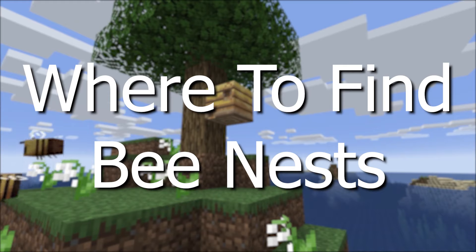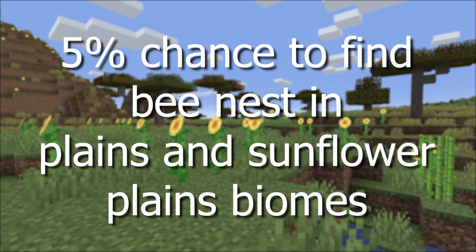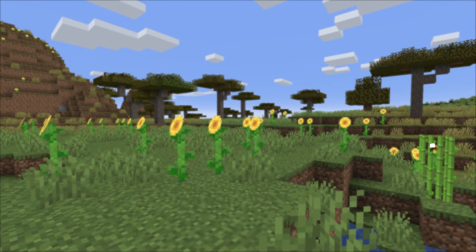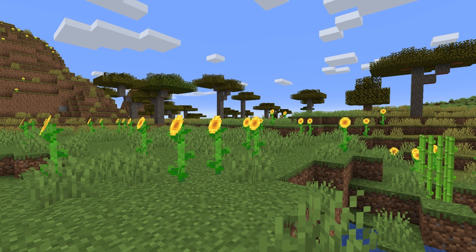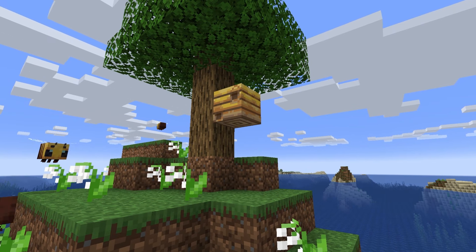We need to start by talking about the bees nest and where to find them. The most likely biome to find them is a 5% chance in the plains and sunflower plains biomes. This percentage represents the chance of finding an oak or birch tree with a bees nest on it. In these biomes, if you look at 20 trees, you might find one bees nest.